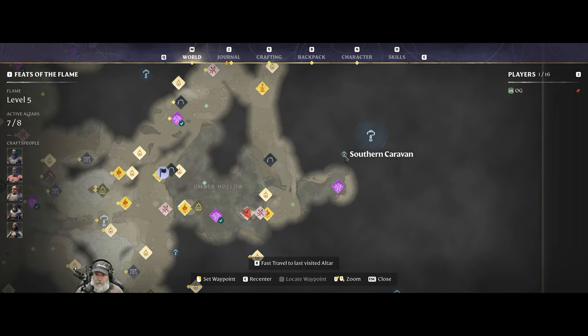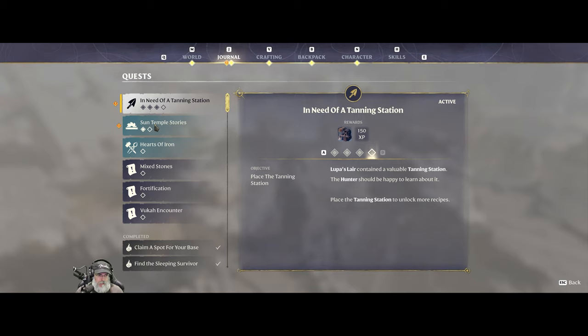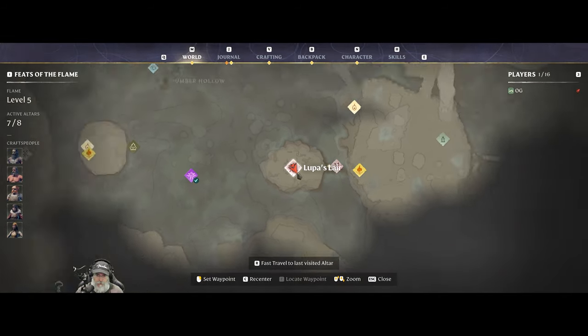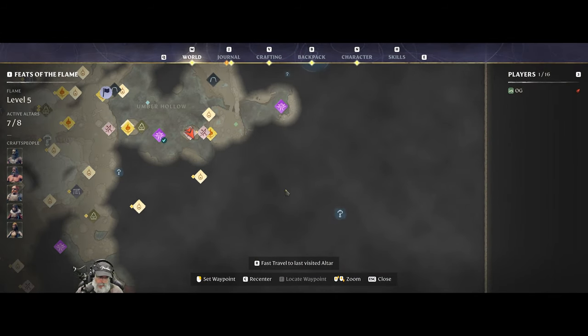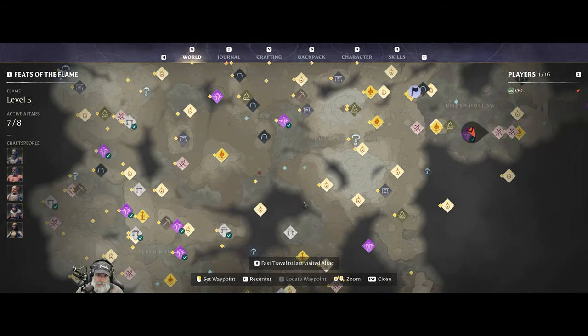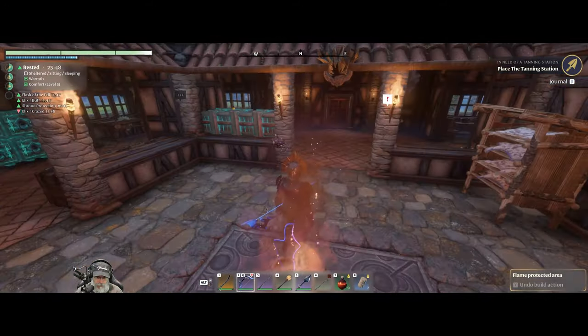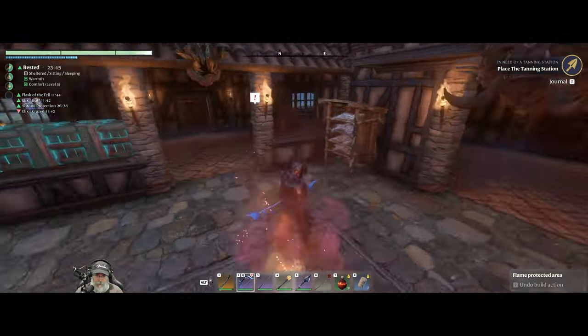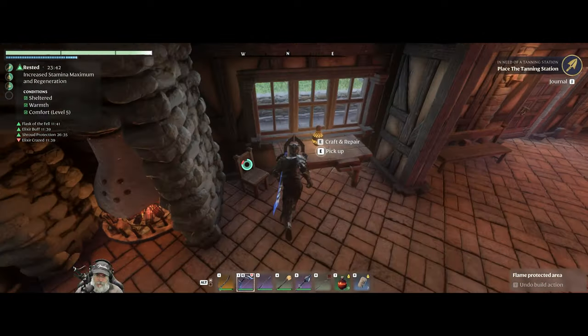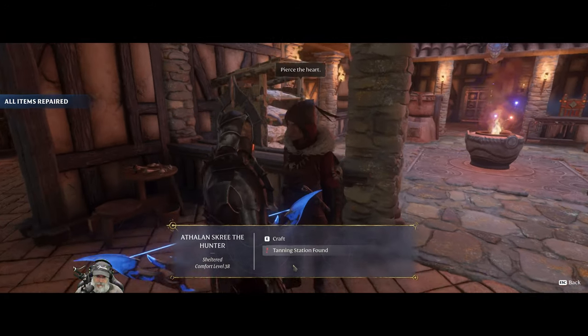We have Southern Caravan and the Sun Temple. Blacksmith's revealed the location of an iron mine - that is a long ways away. We'll probably have to save that for the next episode. So what I'm going to do is go home and get the leather tanning station down and get that started. I'm out of feathers so I'm going to have to go farm up a bunch of those. Tanning station found. 'Amazing! You really did it. This tanning station will be key to our survival. Come on, place it down so we can get to work.' Okay, I can do it!